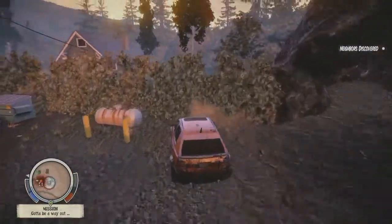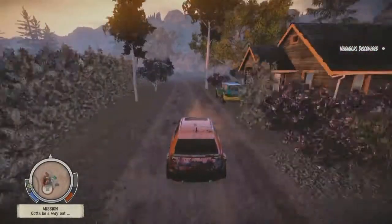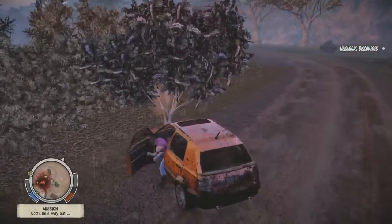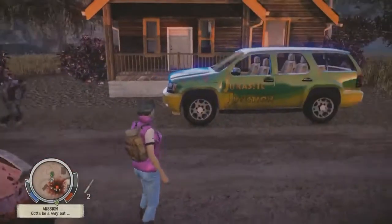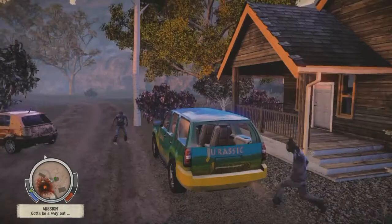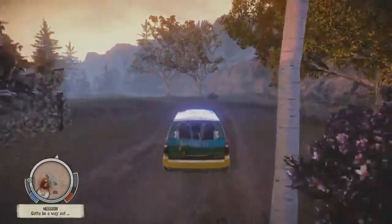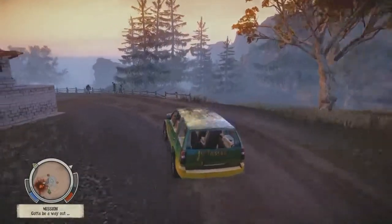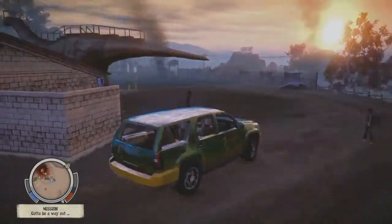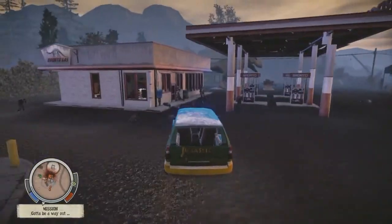We've got one of our Easter eggs here. This little tourist trap is called Jurassic Junction — you might have noticed a bunch of fiberglass dinosaurs decorating the place. He's now got the Jurassic Junction SUV, which is a brand new car we've added just for the game. It might look familiar to you, though we will deny anything if sued.